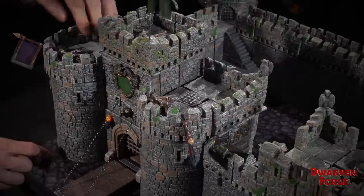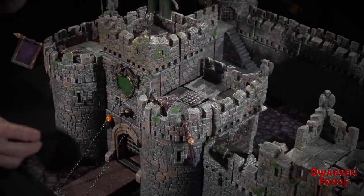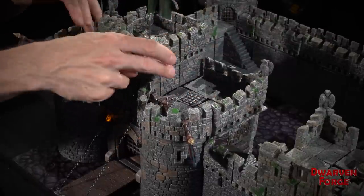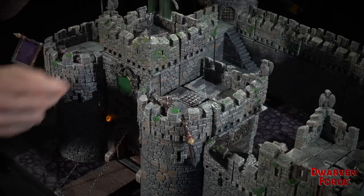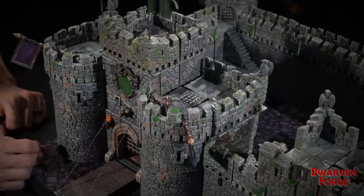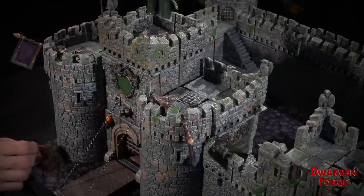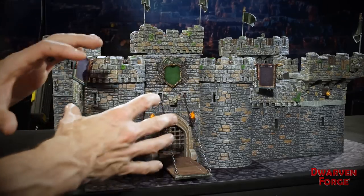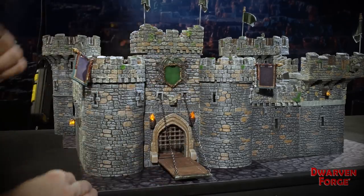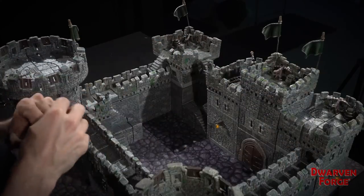So a lot of fun stuff you could do in there. And then there's neat multi-level stuff you can do here — you've got three different levels on the Barbican with arbalists and ladders and stairs and doors, so they could have some sort of fun multi-level fight. Especially if they've got flying or something, they can sort of work their way in from above and then open it. And then once they're through the gatehouse, we get to the courtyard where even more death awaits.